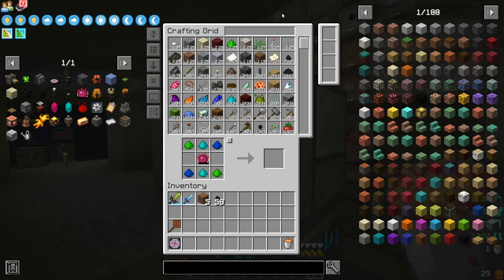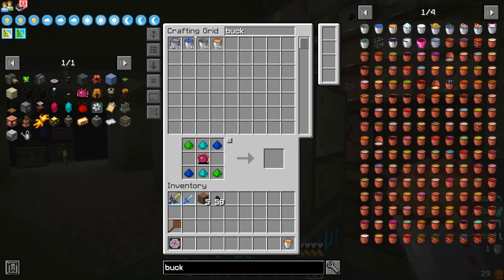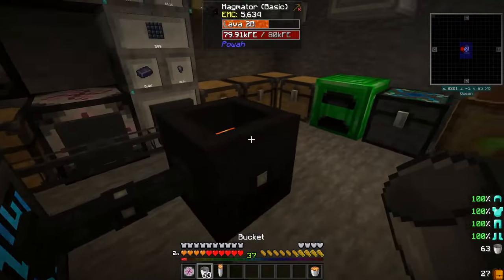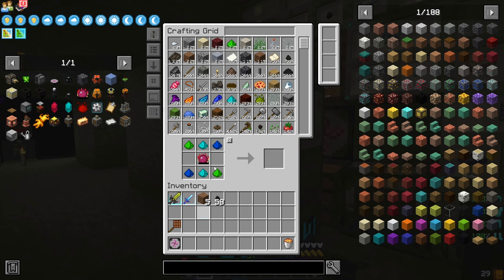With this, we can set this here and put lava as our thing that it's going to output. Let's grab a couple more buckets here with our EMC. Place these in here and add pipes.